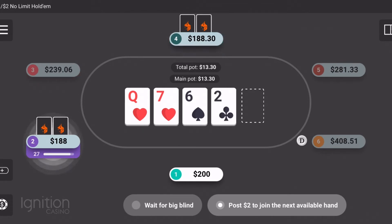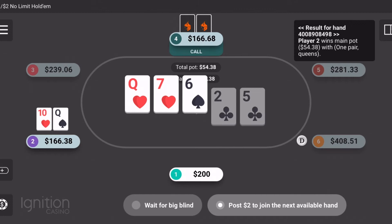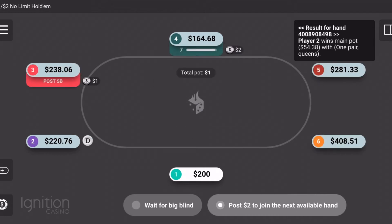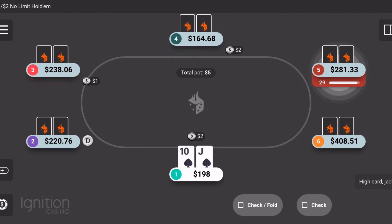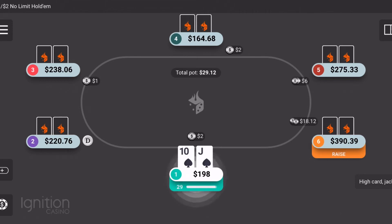When it comes to bankroll building and understanding how much money you should be starting with, 20 buy-ins is pretty much the norm. So if you've got a thousand dollar bankroll, you don't want to be playing more than about 50 bucks at a time. But in my opinion, I wouldn't even recommend playing games under $100 or $200, because when you play online poker you want to try to make some money, and you're not going to do that playing really low stake games.